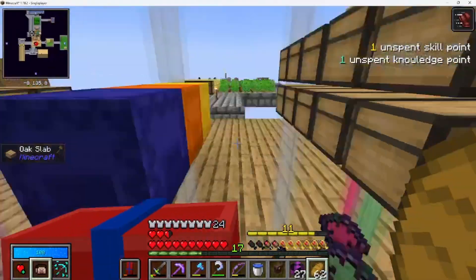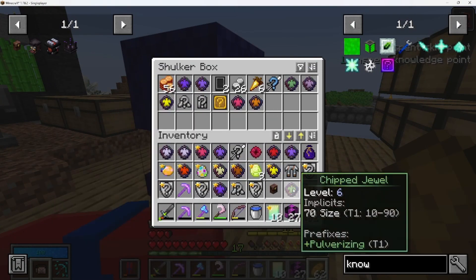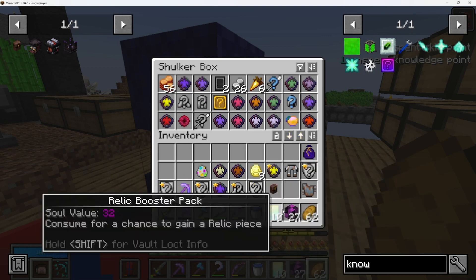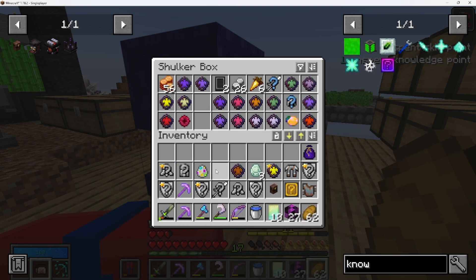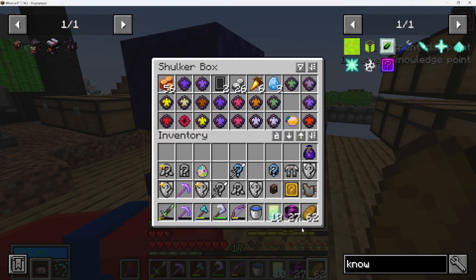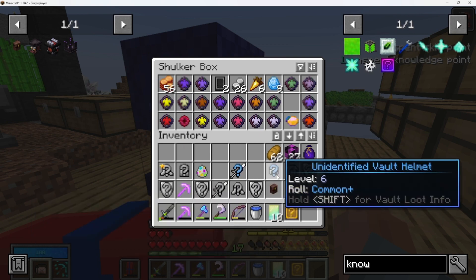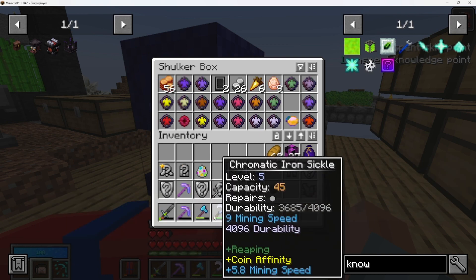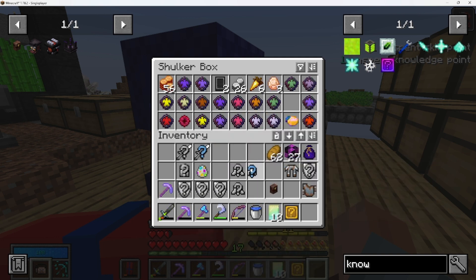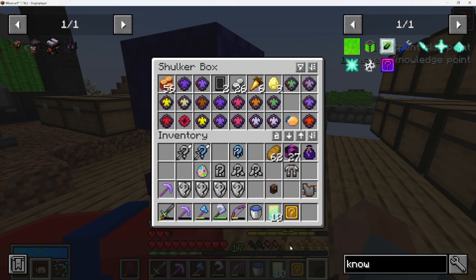We are just going to dump everything into here. We have got a mystery box — we can shift that. So we've got two swords, two boots, four shields, a helmet, and a pair of leggings. One shield was hiding over there.